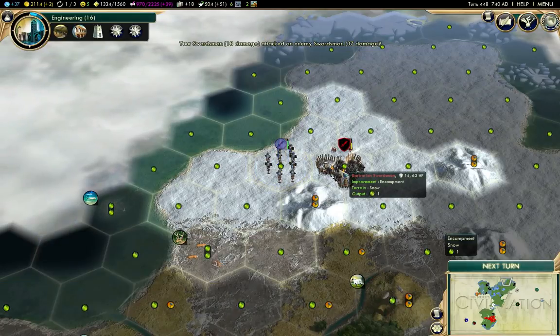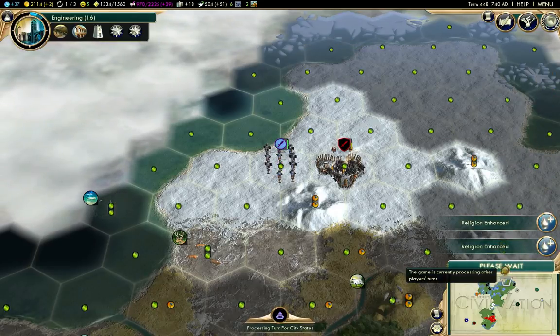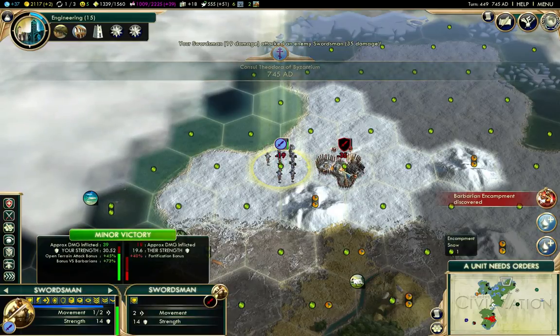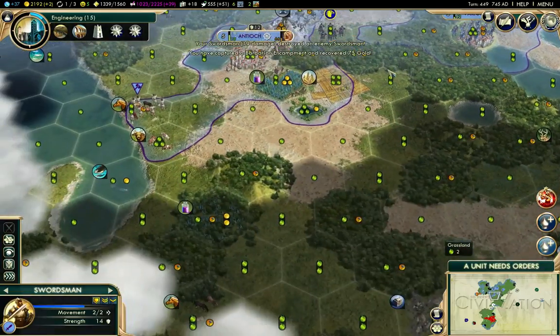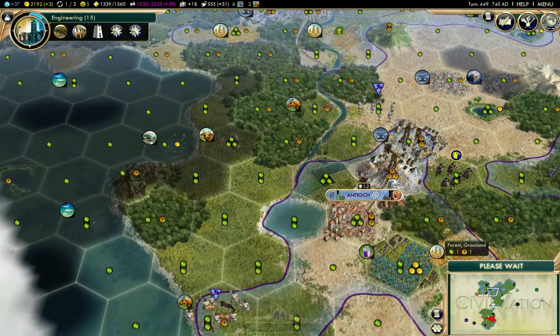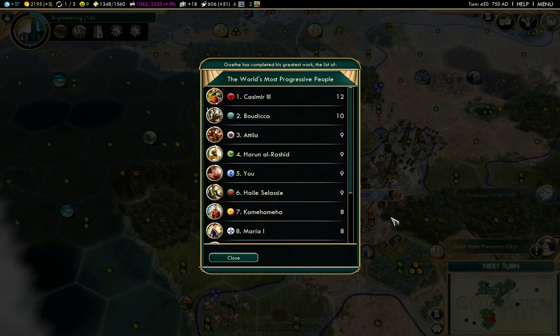The barbarians are up to swordsmen now. In a couple turns I'll be able to build that last mosque. Barbarian cleared! Most progressive social policies - I'm down in fifth place with nine. That makes sense that Kazimir the Third, Poland, would be up in the lead since Poland gets a free social policy for each era change.